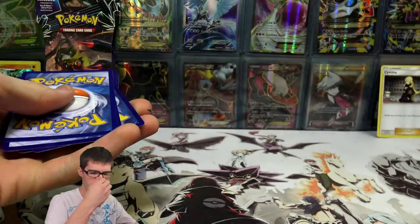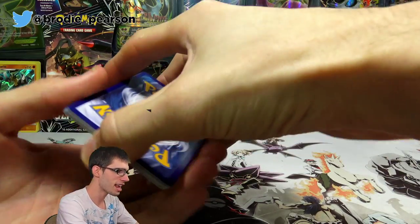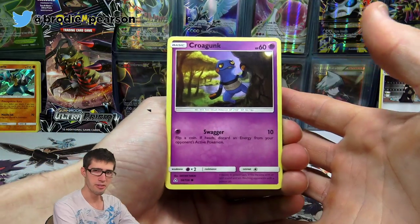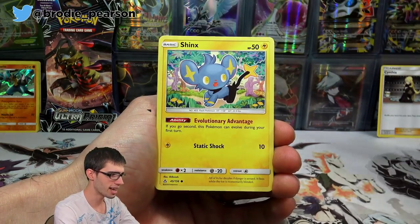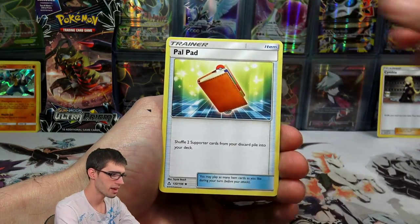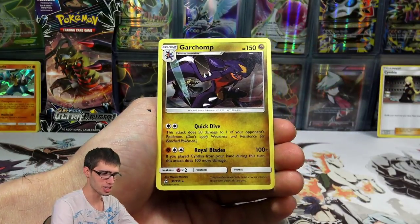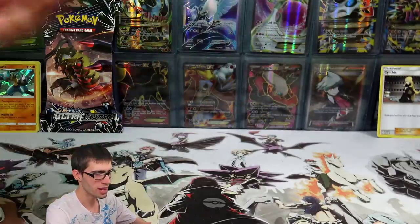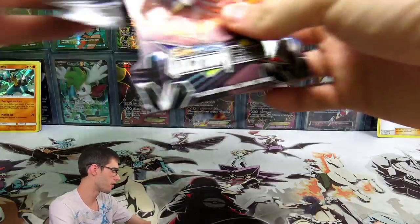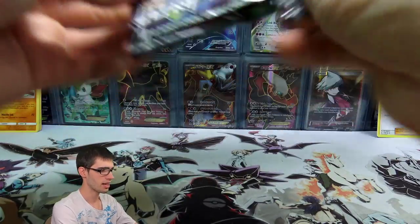Let's go into the next pack. We've got a Shinx, an Unlisted Leaf Energy, Spirit Tomb, Power Pad, a Drifblim, a Heatran Reverse Holo Rare, and another Garchomp Regular Rare. I said I haven't seen that card for a while and now we've got two of them in ten packs — I'll take it. I love Garchomp, it's definitely up there. It's just a shame it's so frail in game — it can barely take a hit.